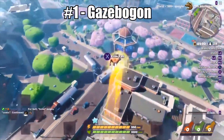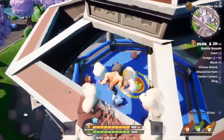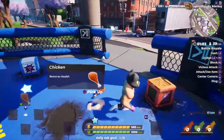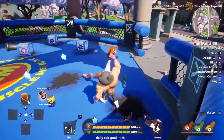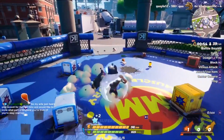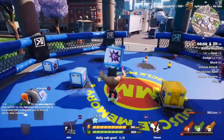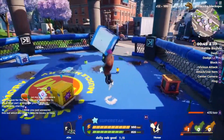Kicking off the list we have the Gazebagan. This is one of the most underrated places in the game to land in my opinion. Not many people go here in the beginning, and if you commit to it early you'll typically have a whole assortment of boxes to yourself to scavenge through. I've dropped down here to see gold and silver boxes cluttering the entire space multiple times.